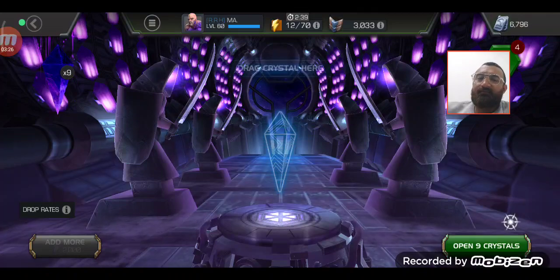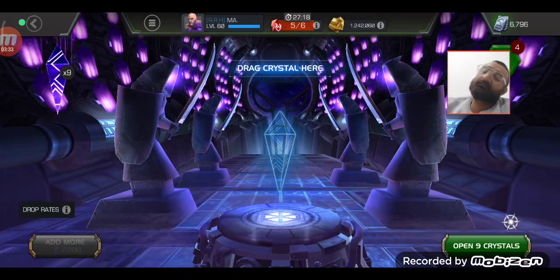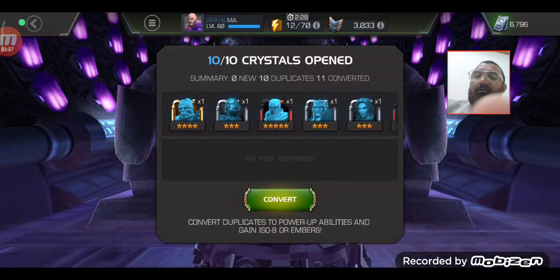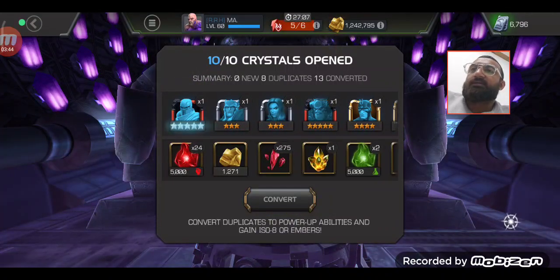Here we go — a little bit of loading and we are in. We are in snooze mode. No new champion: we have 5-star Magneto, 5-star Cork, and not a single 6-star.